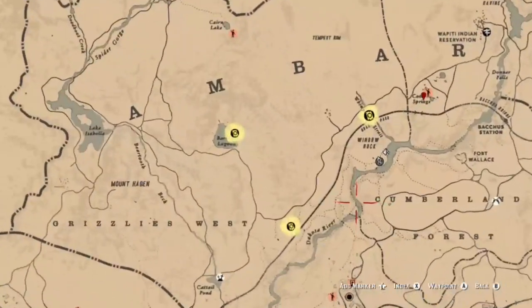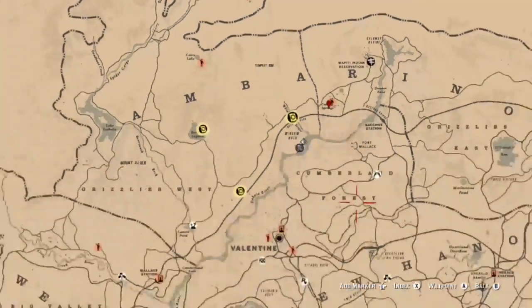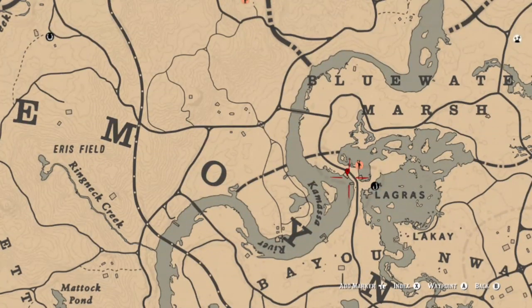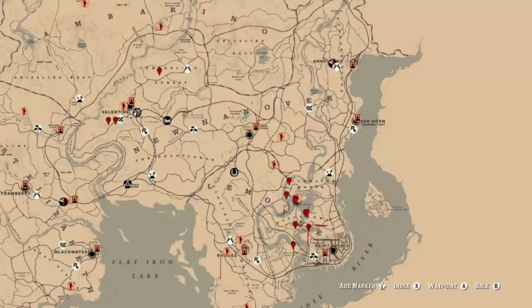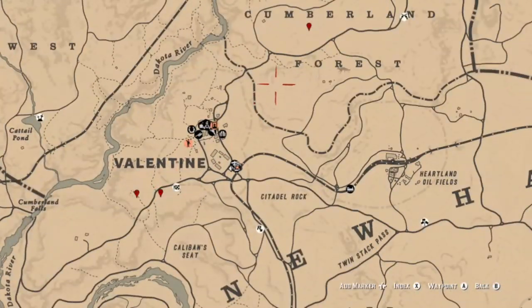I've opened some treasure maps, so there are three locations not too far from Madame Nazar. Katora Springs is one location, and there's a location everybody can get at a house right near the fast travel — you don't need a metal detector for that one. These items are collectibles — we need to get six of them. A lot of them are ones where you walk up and it has the yellow animation, or things like tarot cards.